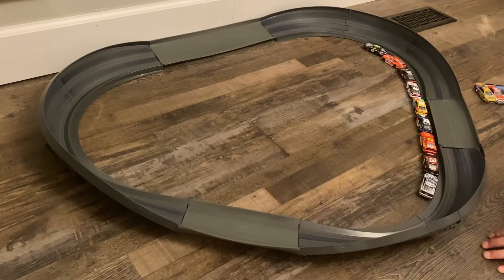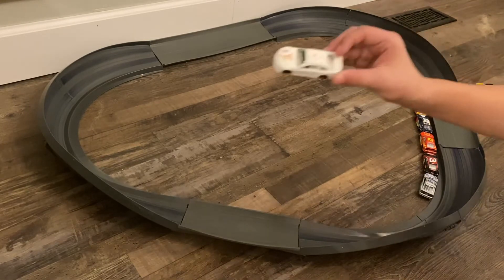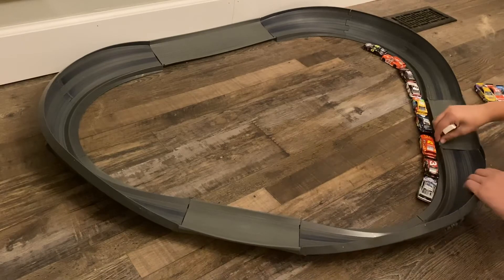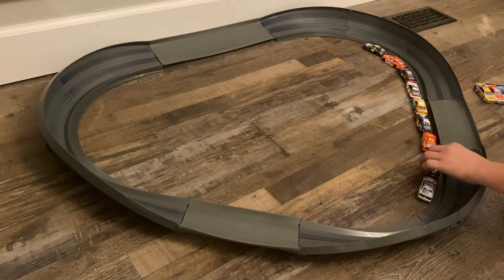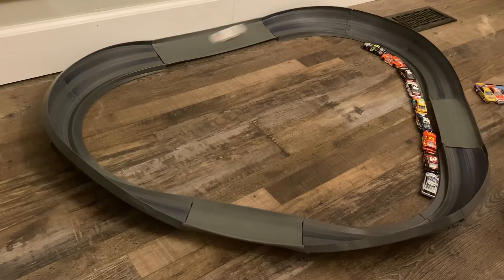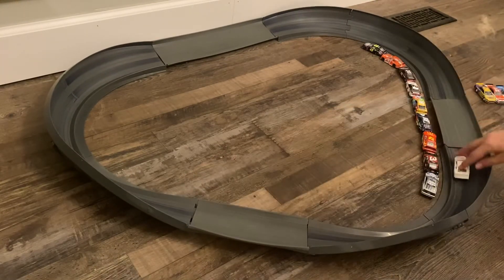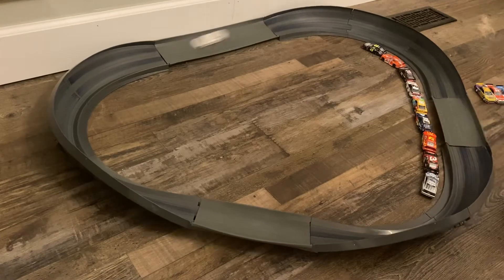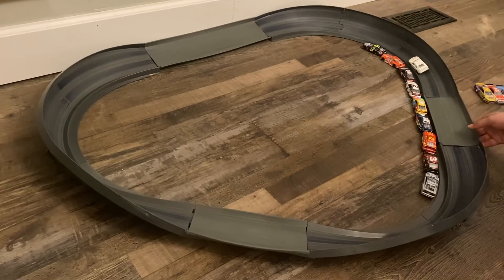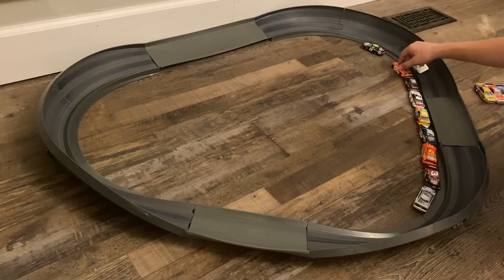Next up we have the number 54 KBM car, Ruddy Energy - John Hunter Nemechek. Yes, it's a custom car. Let's see what Nemechek can do. Nemechek gets into second place - second place for John Hunter Nemechek in his first race. This is completely unscripted, that's gonna make the winner exciting.